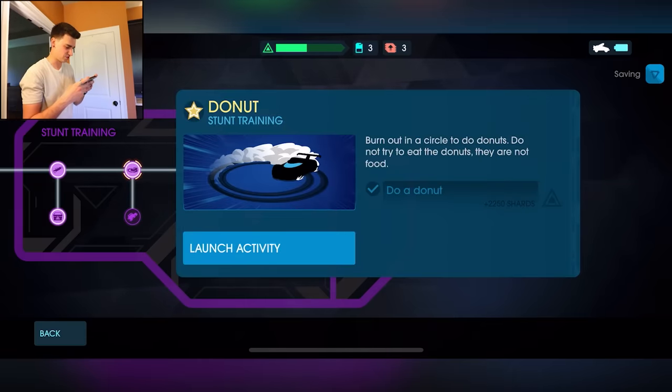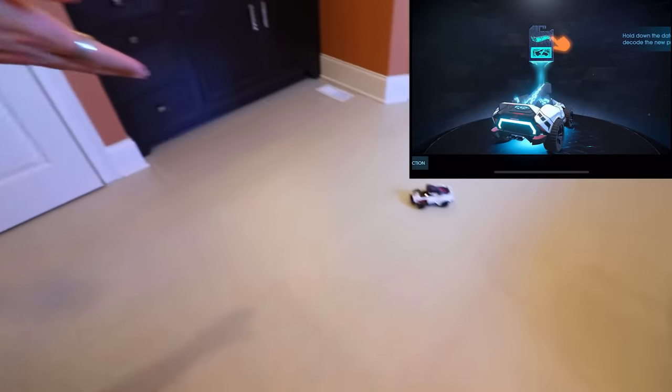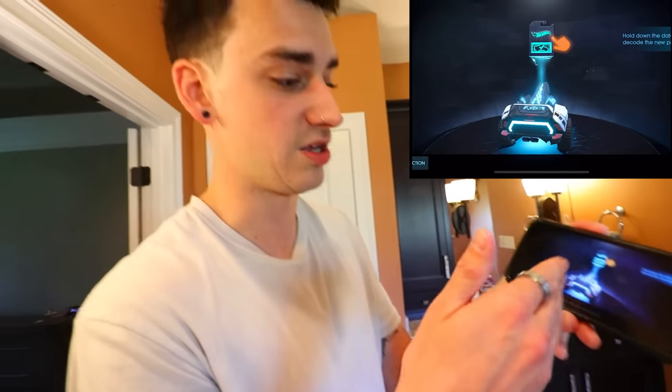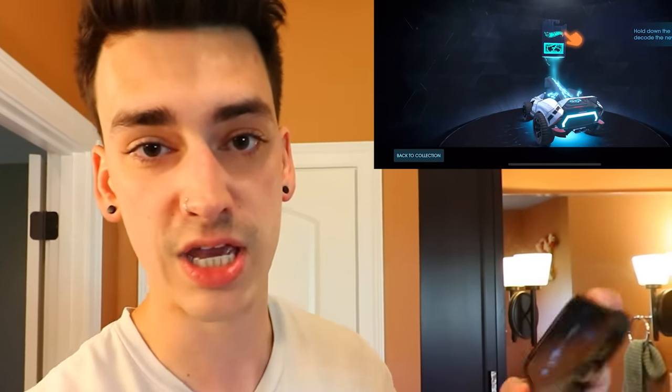We completed donut training. That's a sentence no one has said today. All right, what's the next stunt? We should do it. We got a reward — two overclock tokens. Let's see what those do. We're about to unlock stuff. By the way, this is called the chameleon, and it's called that because you can unlock skins for it in-game. It becomes whatever you get in the game.